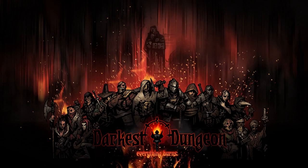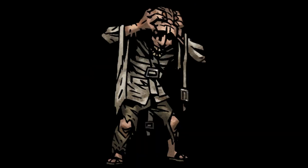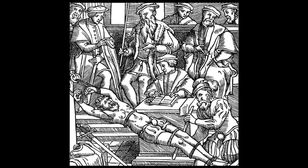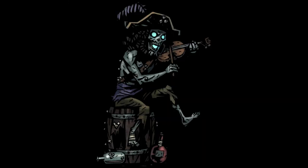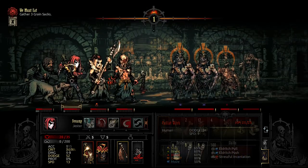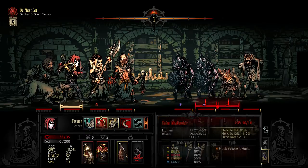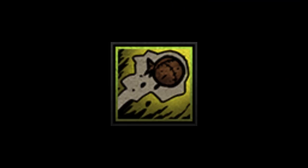Which brings us neatly along to Number 2: attacking the backline foes. Most of the enemies causing stress are usually going to be placed in the back — the likes of the cultist accolade, the pelagic shaman, the madman, the squiffy ghast, as well as some others. Since they're hiding in the back, you should make it a habit to have at least one hero who can attack ranks 3 and 4. A great combination for that is the plague doctor using plague grenades and the flagellant using Rain of Sorrows, hitting both ranks 3 and 4 at the same time with D.O.T. attacks.